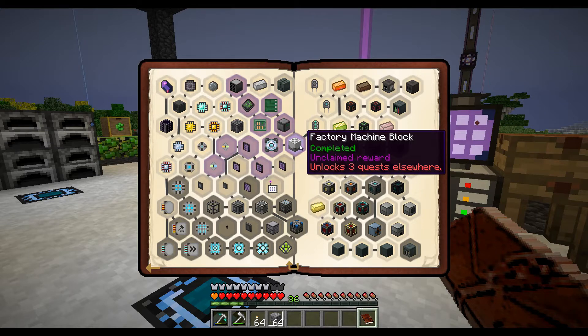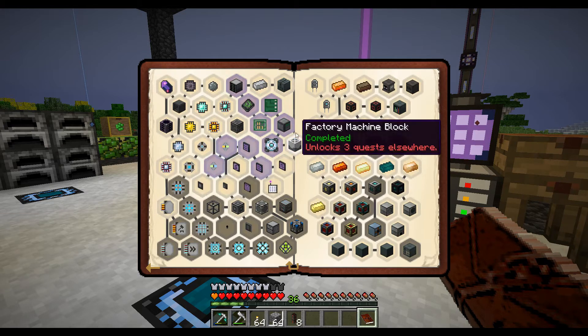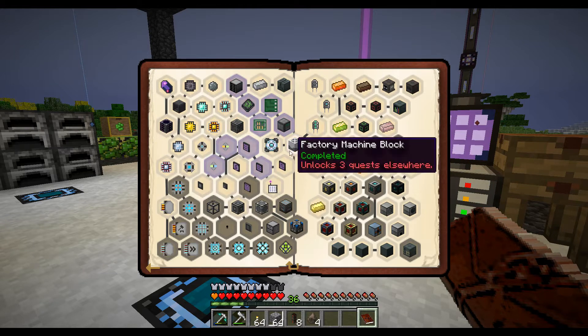The next thing I did was this factory machine block, which was kind of a pain to make. Just FYI, if you're not to this point yet, make two of them - you're going to need them. Then it went over to the iron casings - again FYI, make two sets of them while you're making them.